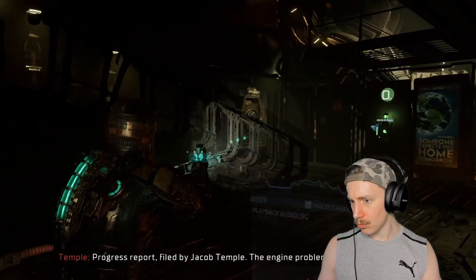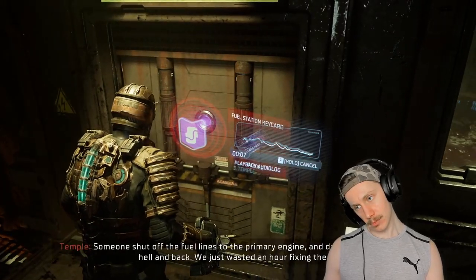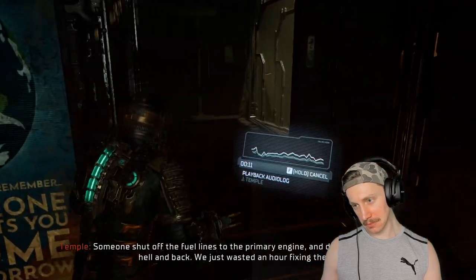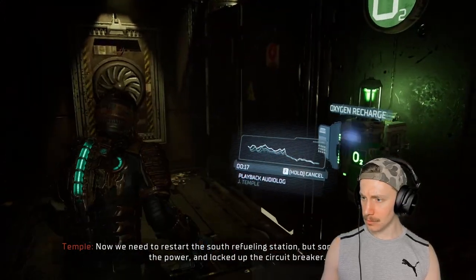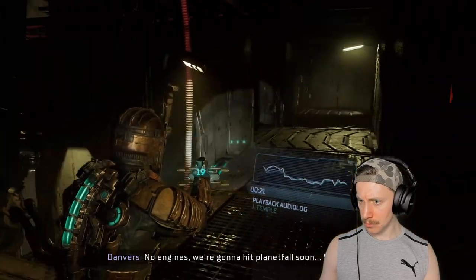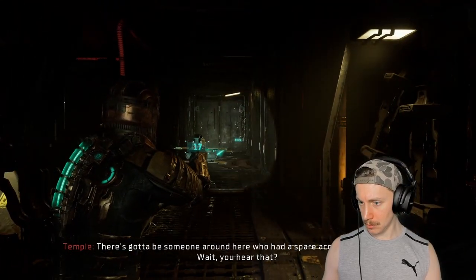Progress report filed by Jacob Temple. The engine problems aren't a malfunction — someone shut off the fuel lines of the primary engine and damaged the valves to hell and back. We just waited an hour fixing them. Now we need to restart the south refueling station, but some jackass turned off the power and locked up the circuit breaker. No engines? We're going to hit planet fall soon.